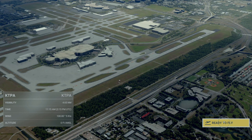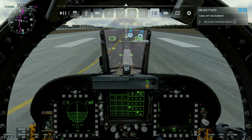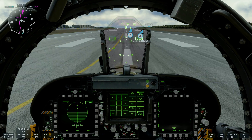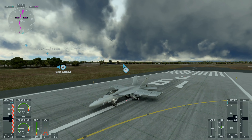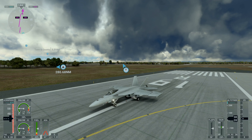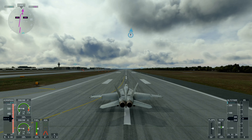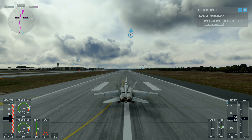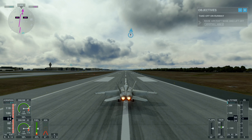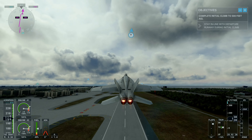Here we are at Tampa Airport on runway 19R facing south. We are ready to fly. The weather is set for real time, and as we can see, there's already starting to be considerable cloud cover — and this hurricane is still really far away.